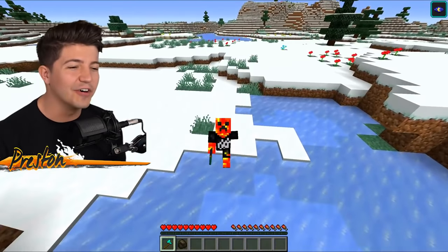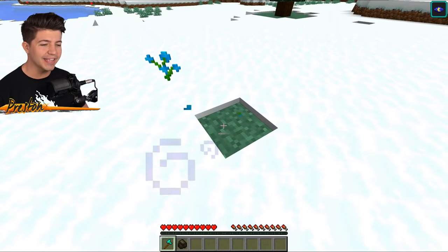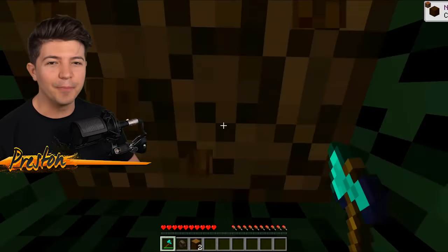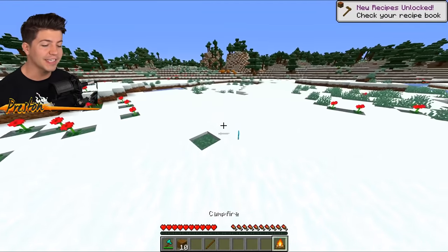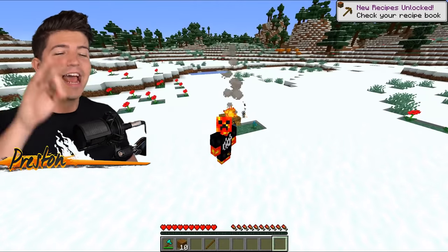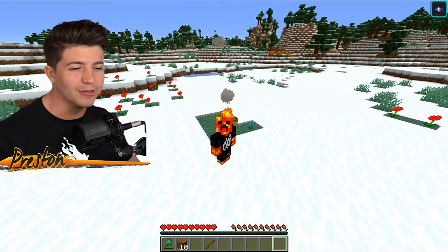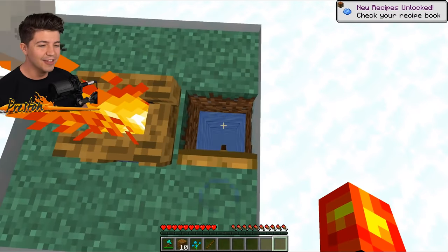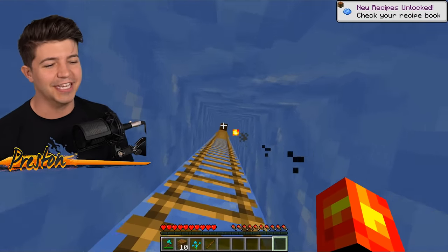This looks so normal, you would never guess there's a secret house underneath here. But if you go up to this blue flower and break it, then go up to this tree, chop down a couple pieces of wood, put down a crafting table, make a campfire, and place it directly where the blue flower was. This house is so secret, the only way to reveal it is by melting the snow covering it up. There we go — there is a trap door leading to the entrance of this secret house.